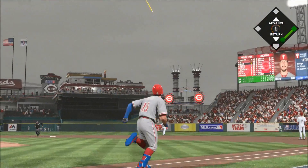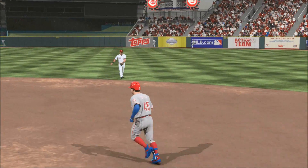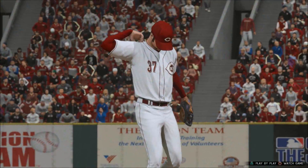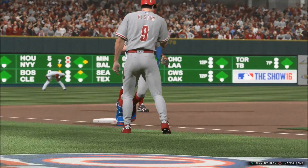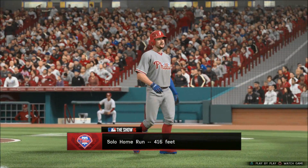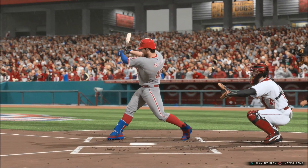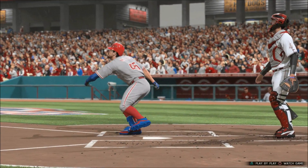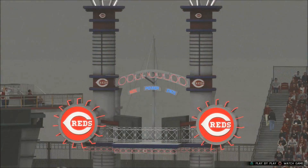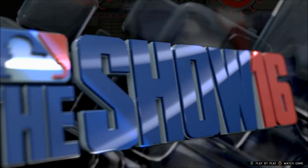Belted high and deep into right center — Hamilton going back — and goodbye, this one ain't coming back. Solo shot to right center, and that'll pull him even at four apiece. You talk about coming through in the clutch — he found a pitch he could handle and he jumped on it. This is going to tie up the ball game on one big swing of the bat. How about that for your first home run of the year?